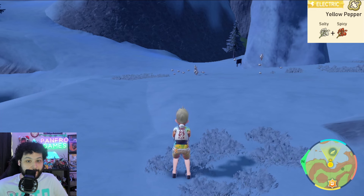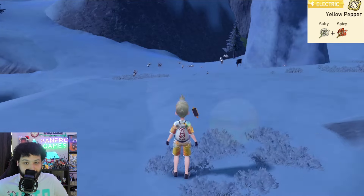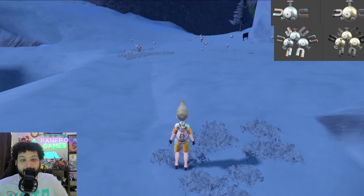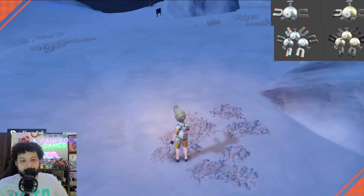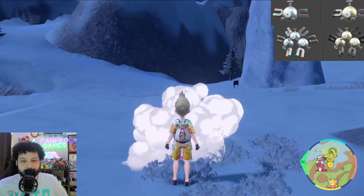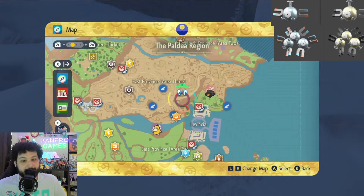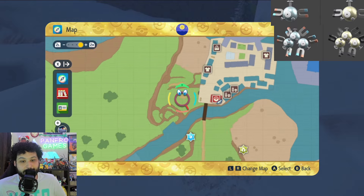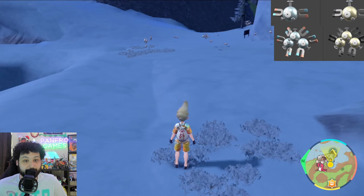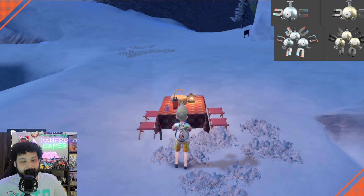Next up is Magnemite and Magneton. In my opinion the best spot is right at this grass here with an Electric type sandwich — you get a full 15 spawns, which is really nice. I like this place because it's an easy picnic reset on the grass, on one of the fingers looking right towards the pillar. There is also a town reset you can do at Levincia, but you don't get your full 15 spawns there. The shiny for Magnemite is going to be like a black-gold color, same for Magneton. They'll definitely stick out. Good luck.